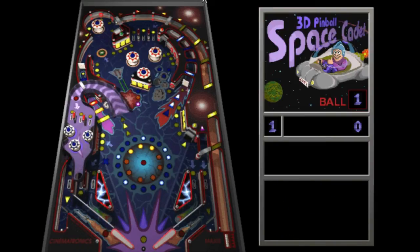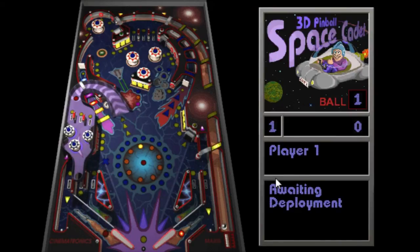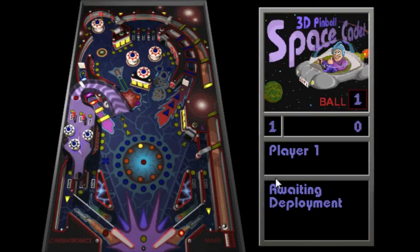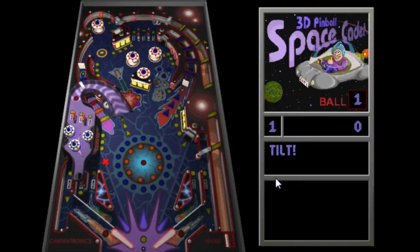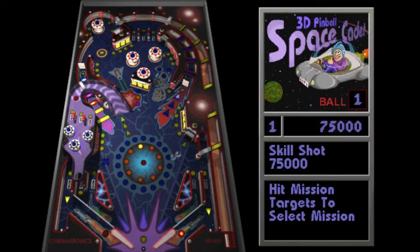The controls are pretty simple. You hit one button, the left flipper goes up. You hit the other button, the right flipper goes up. And when you start the game, you hold down spacebar to pull the plunger. There are three other buttons which can nudge the machine left, right, and down. A lot of people think that this is cheating. But no, this is cheating.